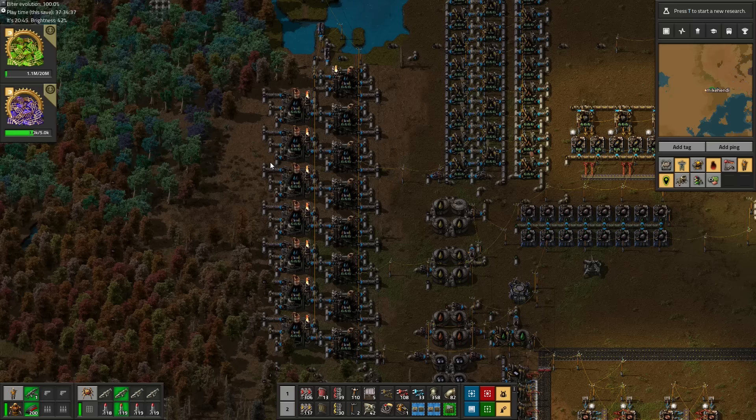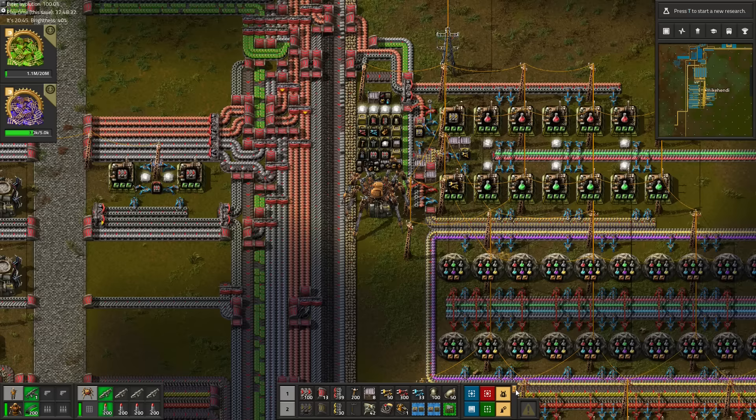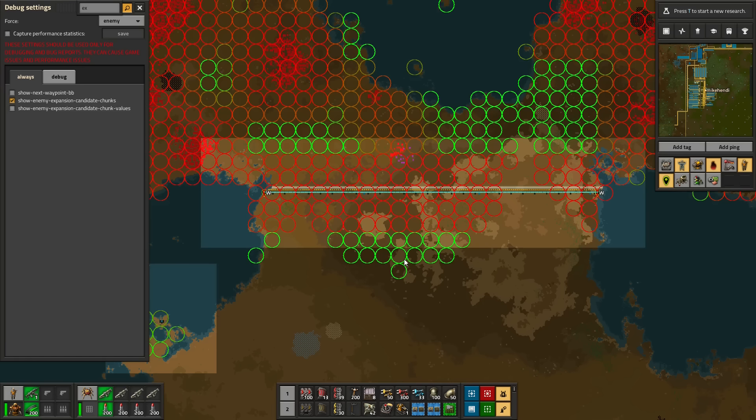That should be the last time we need to think about oil for the rest of the playthrough. And then it happens — official proof that the wall works! My anti-biter expansion wall intercepts the first biter expansion. There are dead bodies at the wall to prove it, and the blinking green circle confirms it was this chunk which was selected for biter expansion.